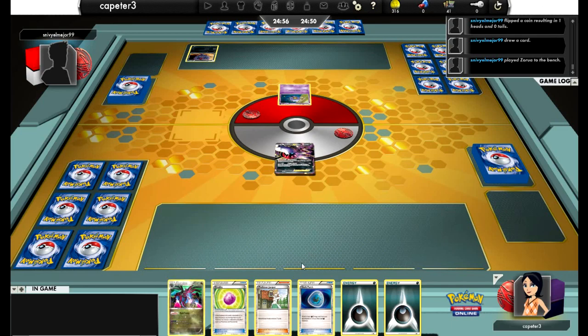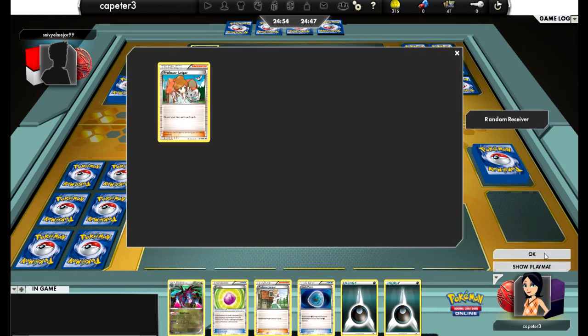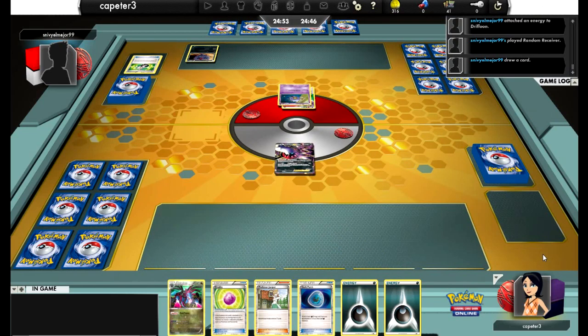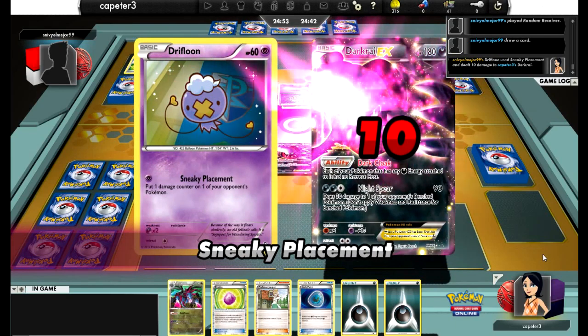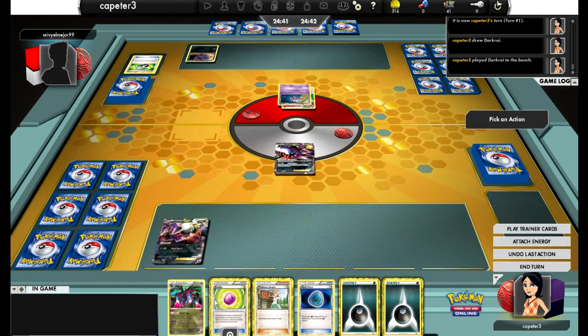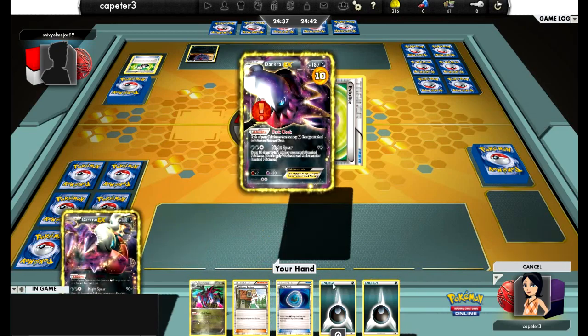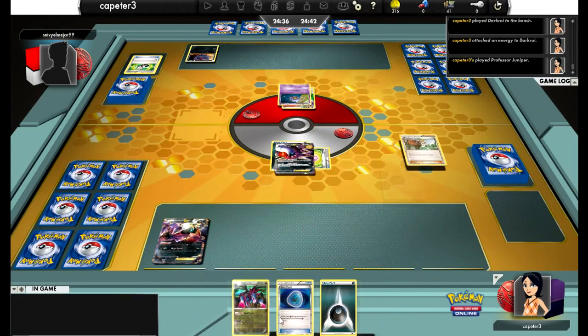So this is my Hydreigon Darkrai deck versus his Zoroark deck. He starts off with the Drifblim, gets to go first, and random receivers for a Juniper. Drifblim is what he's going for, which I believe does damage depending on how many special energy are in your opponent's discard pile. It's a pretty interesting card, and we'll see how it plays out.